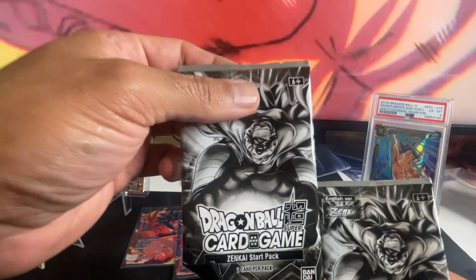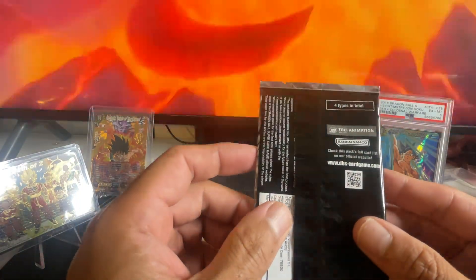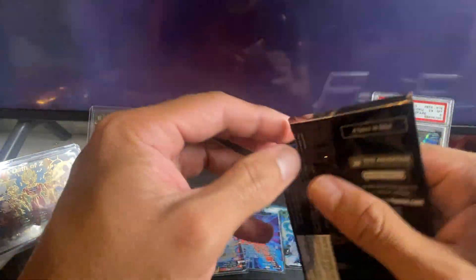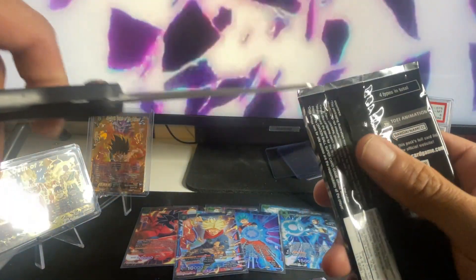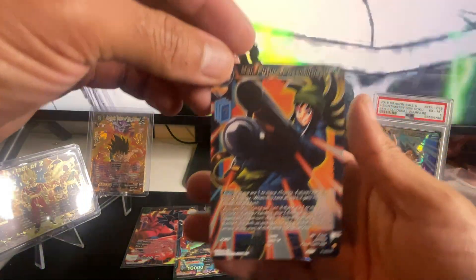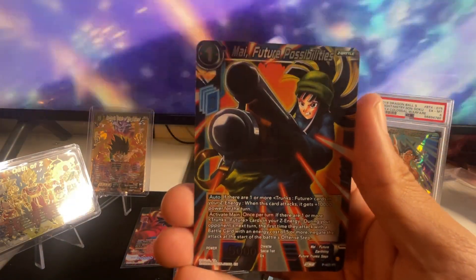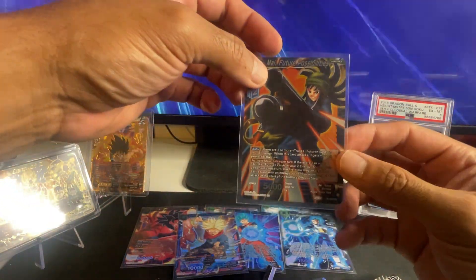We're gonna open these hopefully and get something out of them. It doesn't take four types total — we're gonna rip it. I hate ripping these because it's so hard to open, so I gotta be careful. I'm going to cut it really high up because it's such a delicate part to open. And then — My Future Possibilities! All right, I like it — this is a promotional rare.